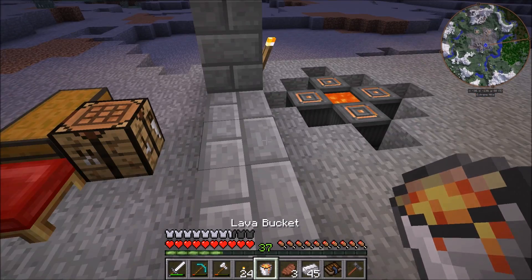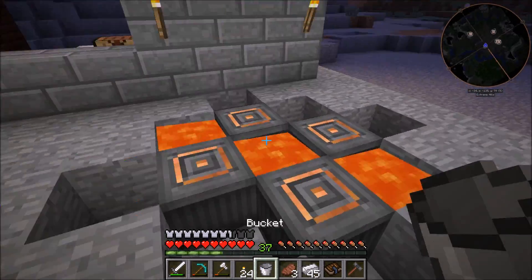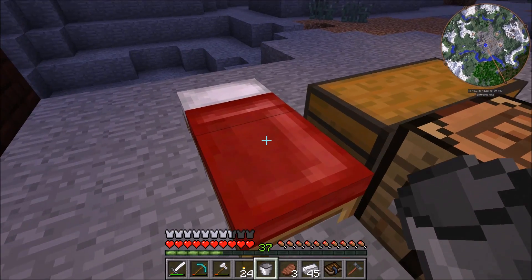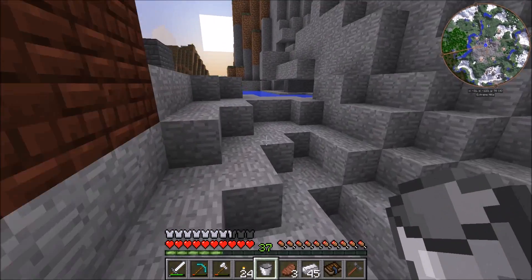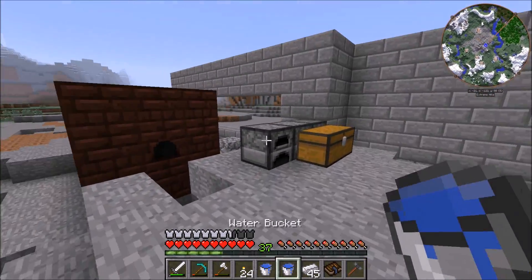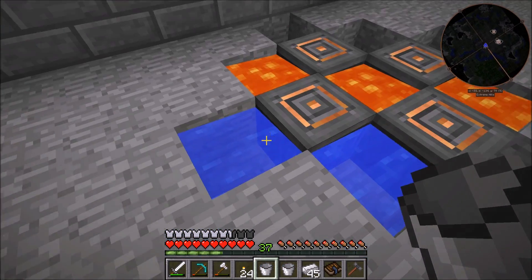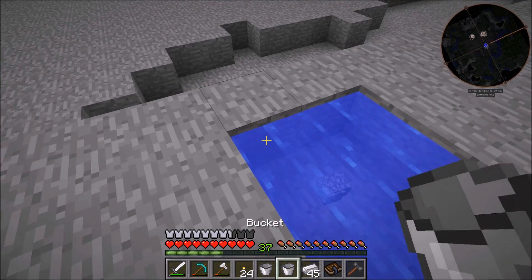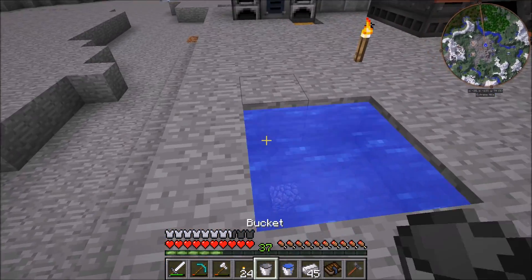We're going to line the inside with lava going diagonally. I should probably sleep first so we don't get attacked. Then I'll grab my second bucket so we can get some water and start filling this in for nice power generation. I should probably make an infinity pool over here first so I don't have to keep running back and forth. We can put the water down there and there — that should be the last trip we need to make.